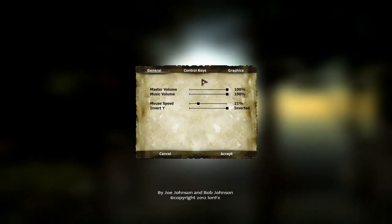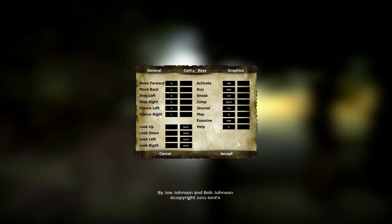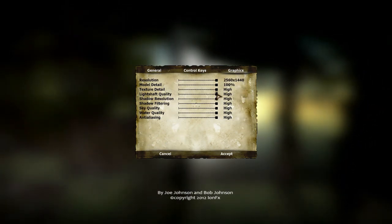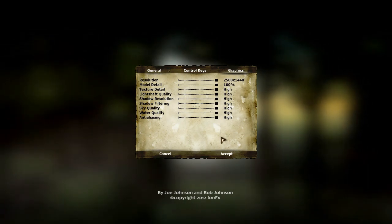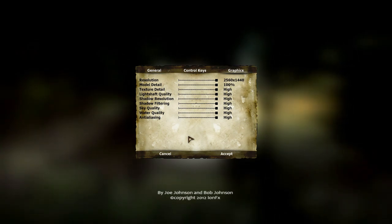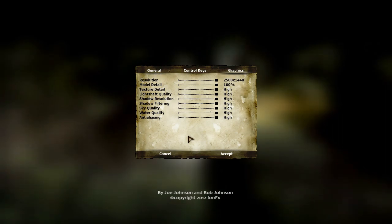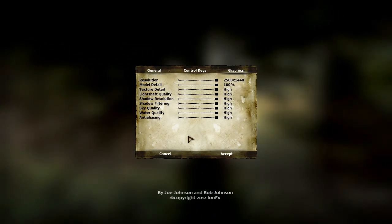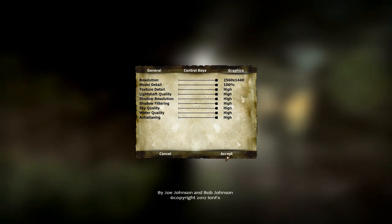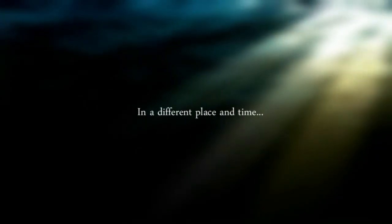Before we get into it, I'll show you the settings that are available. You can hit your general settings, which is your volume, your mouse speed, your controls, and your graphics. I have everything maxed out as high as I can go, and for an indie game, actually, there's quite a few options. From the Steam description, we're playing as a scientist — a plague-ridden scientist named Robert Hughes — and I'm on a journey to find a cure. I'm sure that will not be as easy as I wished. We're going to jump into a new game and see what it's like.